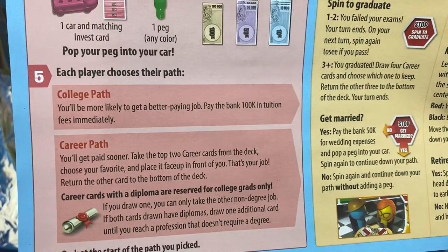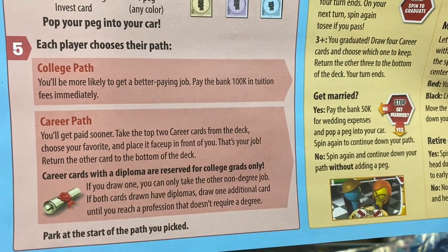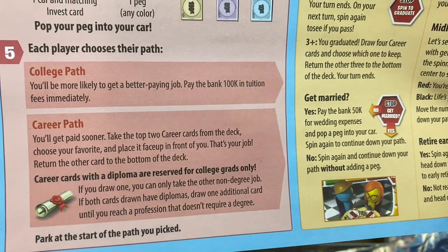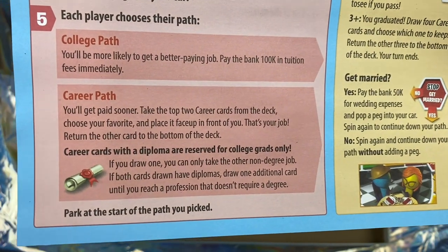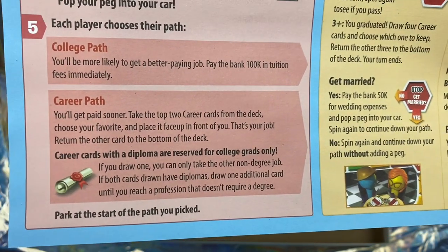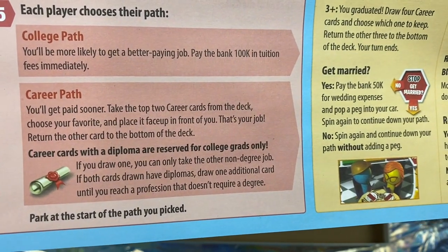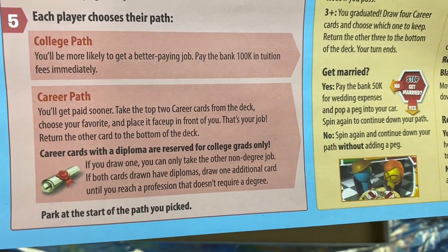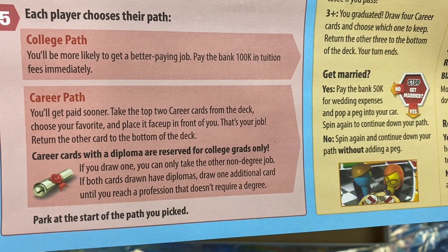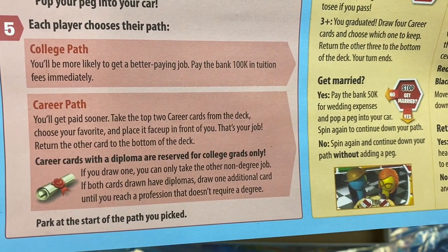Pop your peg into your car. Each player chooses their path: college path — you'll be more likely to get a better paying job, but pay the bank $100,000 in tuition fees immediately — or the career path, where you'll get paid sooner. Take the top two career cards from the deck, choose your favorite, and place it face up in front of you. That's your job. Career cards with a diploma are reserved for college grads only. If you draw one, you can only take the other non-degree job. If both cards drawn have diplomas, draw one additional card until you reach a profession that doesn't require a degree.